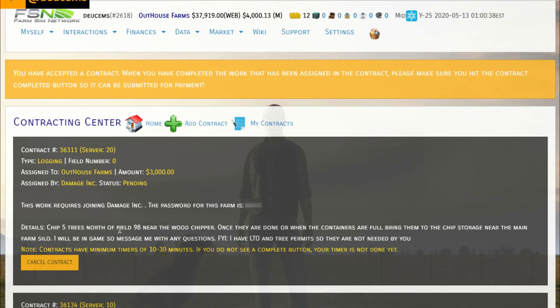The contract details: chip five trees north of Field 98 near the wood chipper. Once they are done or when the containers are full, bring them to the chip storage near the main farm silo. They have an LTO and tree permits, so those are not needed by us. I've already accepted the contract — it's paying $3,000 an hour to chop trees, five trees total. We can ask Damage Incorporated if we can do more or less depending on how quickly we get these done.